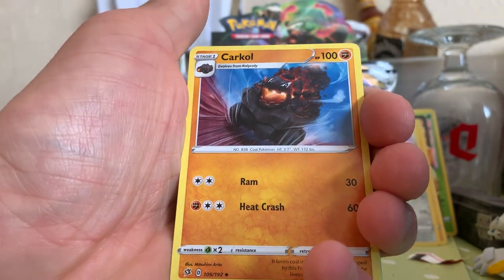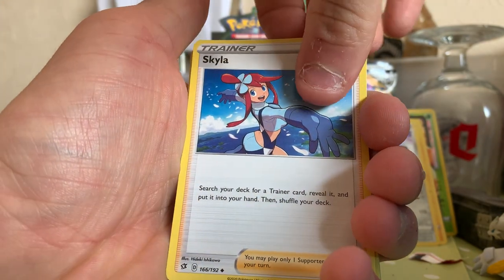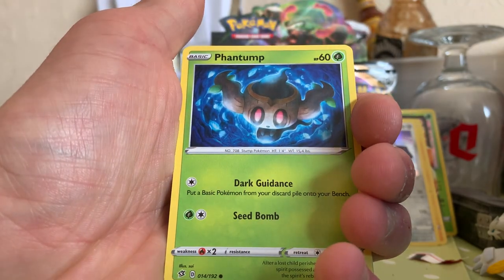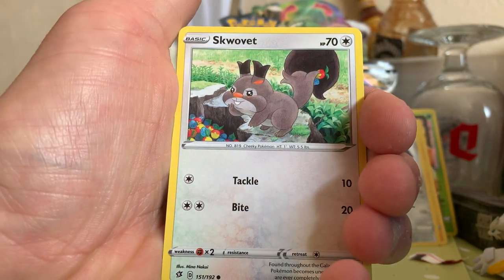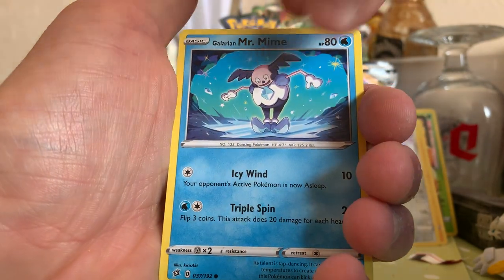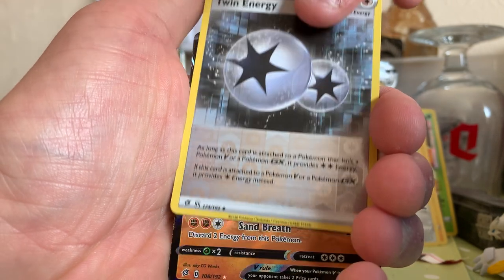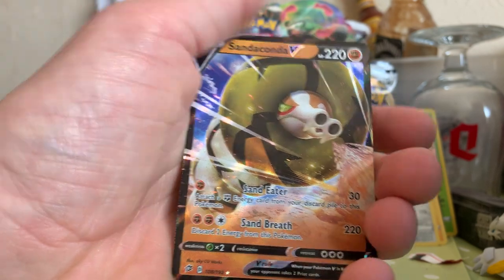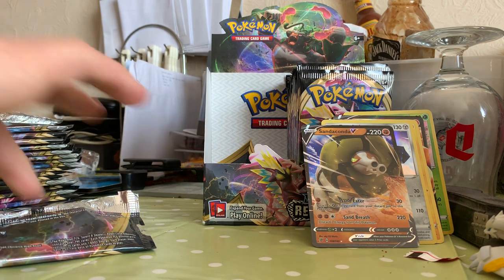Electric Energy, Charcoal, Bewear, Skylar, Vulpix, Fantump, Galarian Farfetch'd, another greedy little Greedent, Galarian Mr. Mime, a reverse Twin Energy. And the last card of the day — a Sandaconda V! Not a bad first part for pulls.